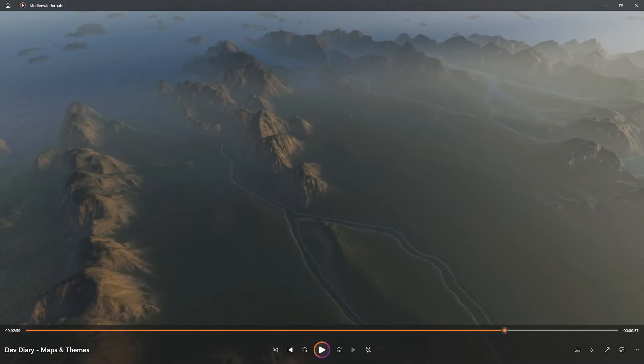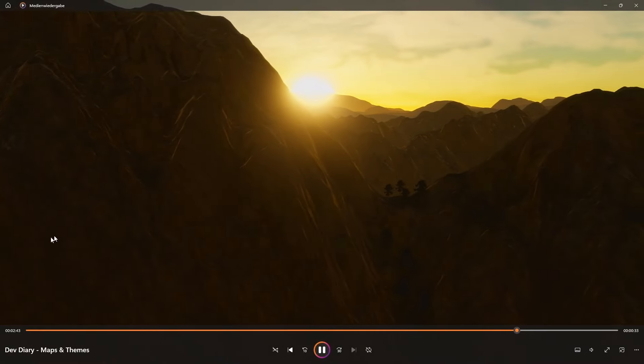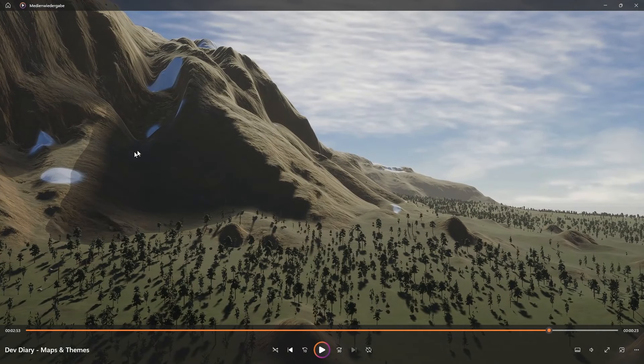Oh, that's cool. Look at this view. The detail on the mountains is very good. I like it. I think we're coming up on the snow-covered one. That sunset is really, really good. And I love the realism of the water as well in these maps. There's the snow!